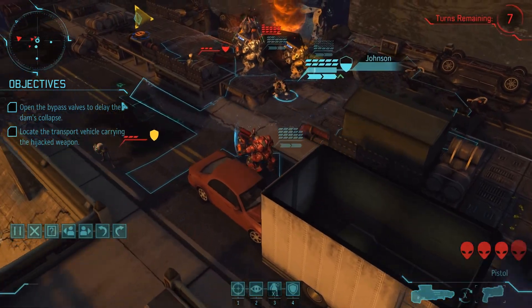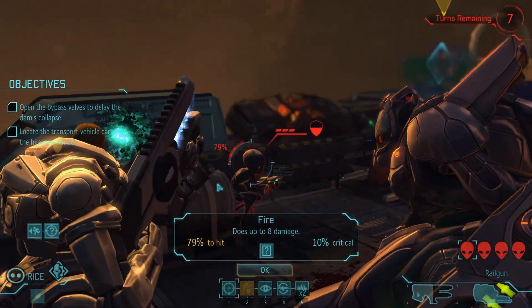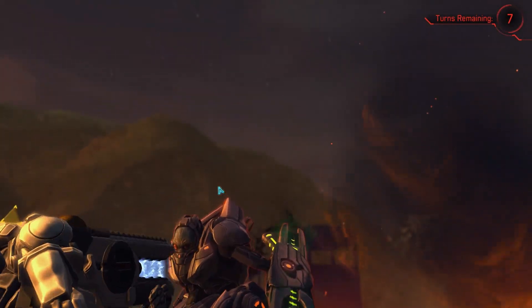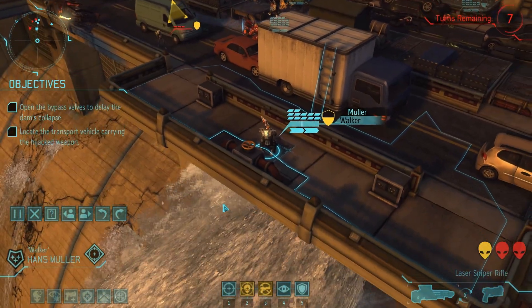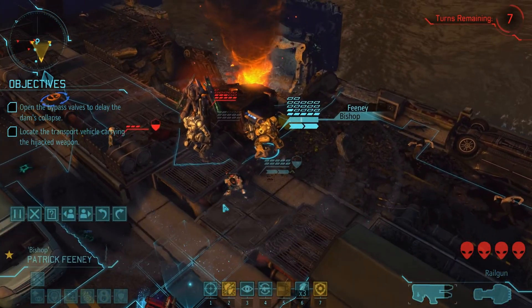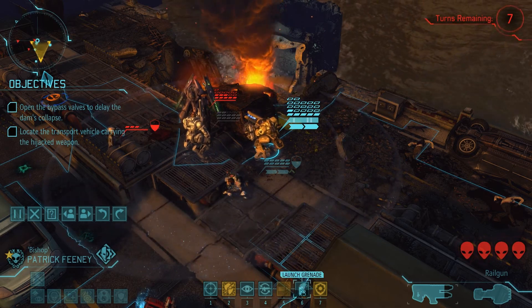Let's take care of the big guy first. Good solid shot to the face. No ammunition remaining. We can launch grenades — haven't done that yet. But do we have anybody that has a health pack? No. Okay, so that's an issue. 80% chance — let's see what you can do. There we go. Good solid six damage. We only need to do a little bit more to kill him.